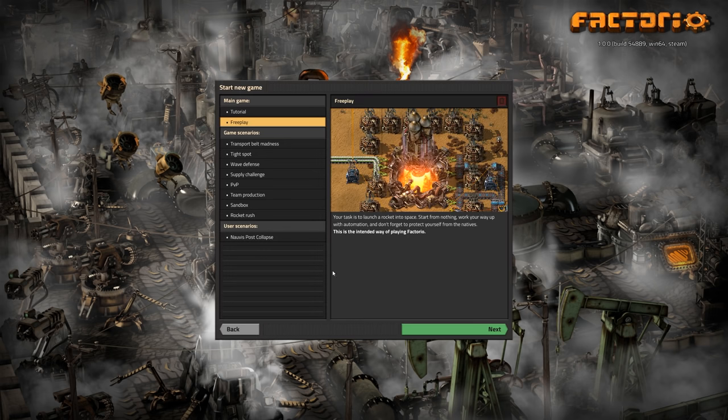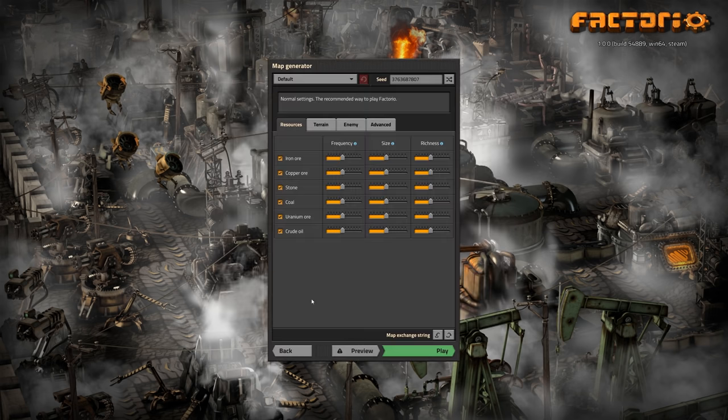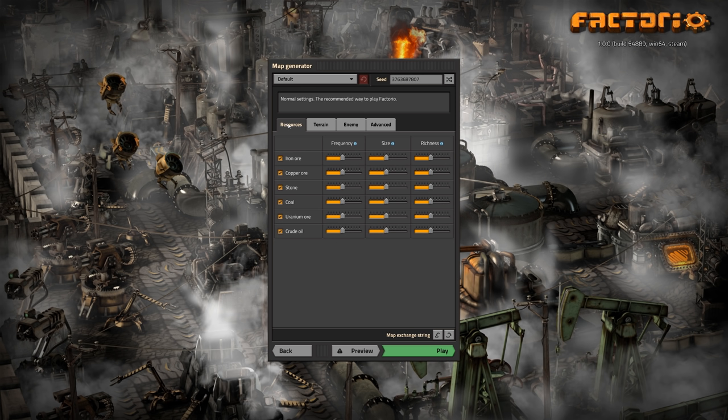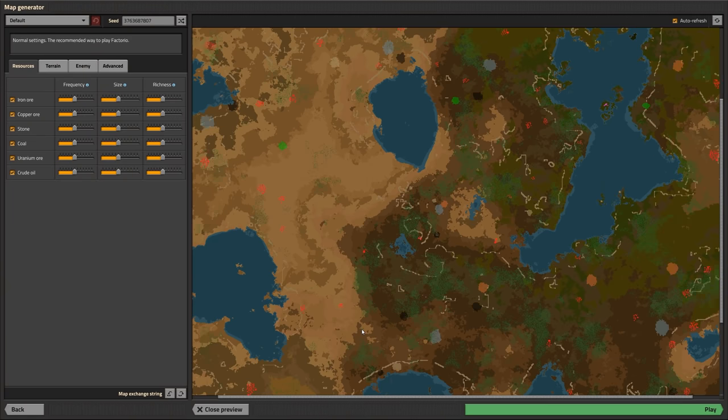Single player, new game. We're going to go to free play and I'm going to do something I don't think I've ever done before — I'm going to play with default settings including cliffs. I usually turn cliffs off but I'm going to go 100% default this time. Build up to a fairly large base, maybe a thousand science a minute, something like that. If this is your first time playing the game, I suggest that you do start with default settings.